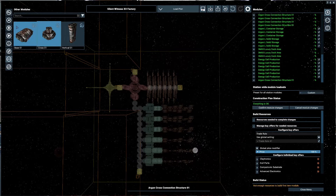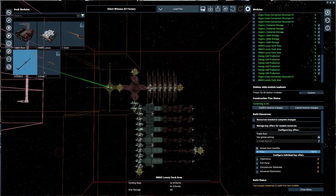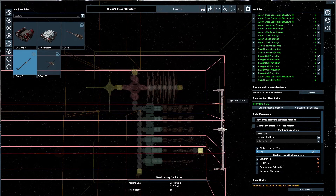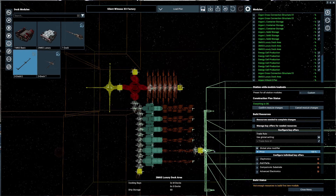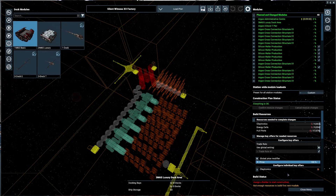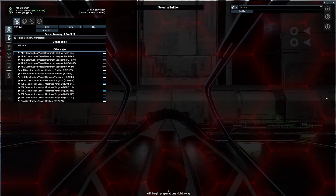I'm going to try to put a tridoc on here. I'm going to confirm all the changes, accept the estimate, and hire a builder — get preparations started right away.